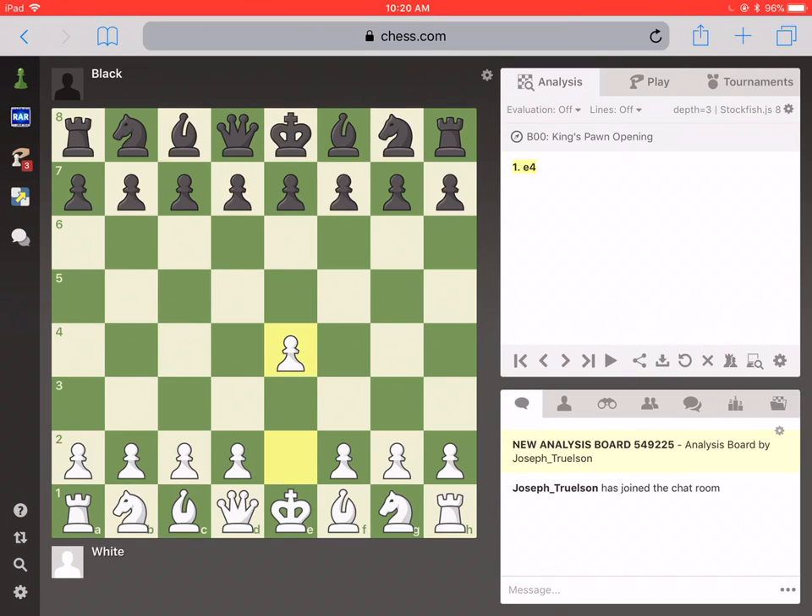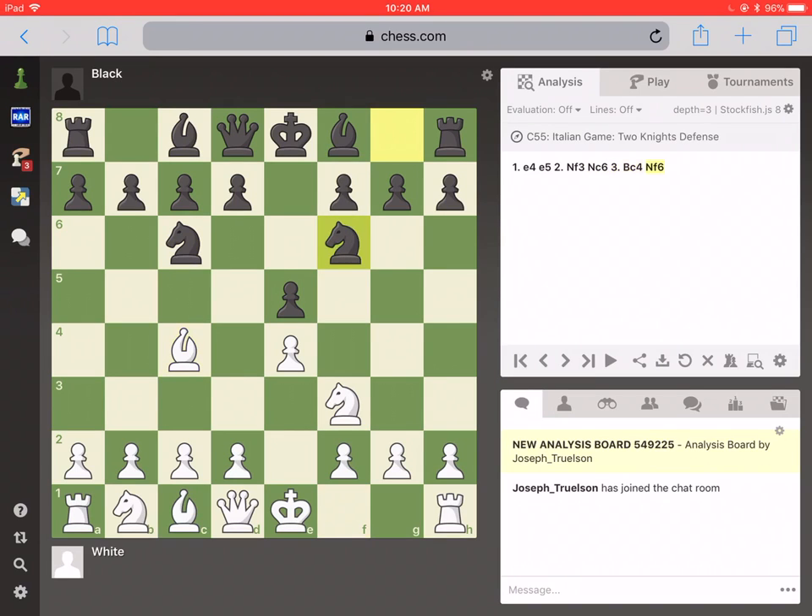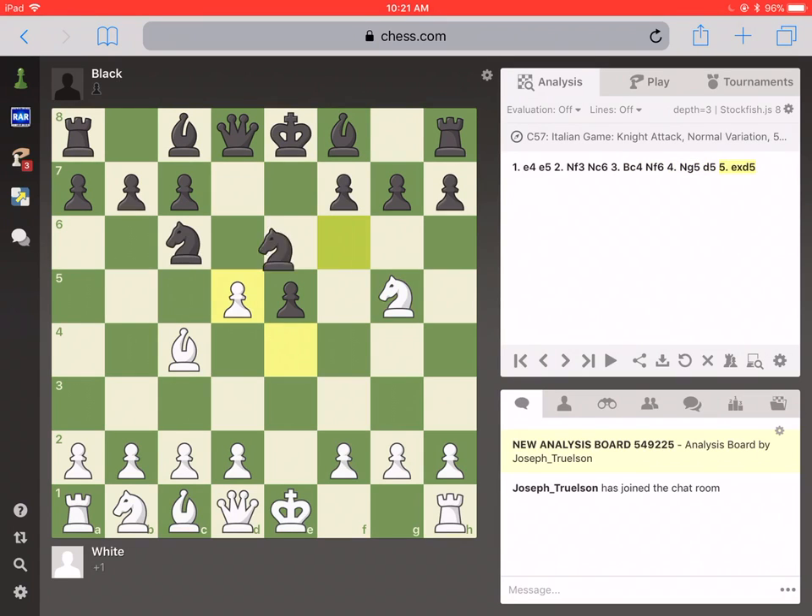I'm playing white. I've decided to return more to e4, so we start off normal, and I've pretty much always been playing Bc4. My opponent made a slight inaccuracy in playing Nf6, which basically guarantees she'll have to hang a pawn after Ng5. My opponent did not seem to know this theory or anything about this line — I think she was probably around 1600. She didn't really seem to know what was going on, because she took the pawn, which is a sort of famous line, but not generally known to be very good. The general consensus is that white is better and it's hard to play black, although it's pretty hard to play white too.